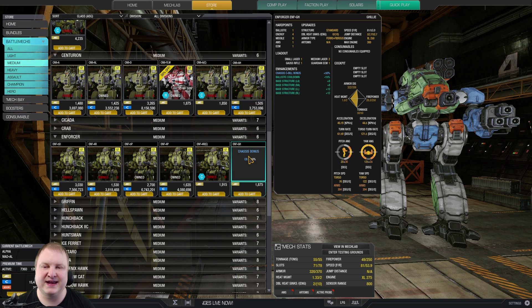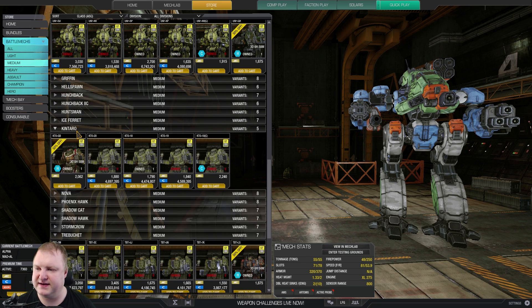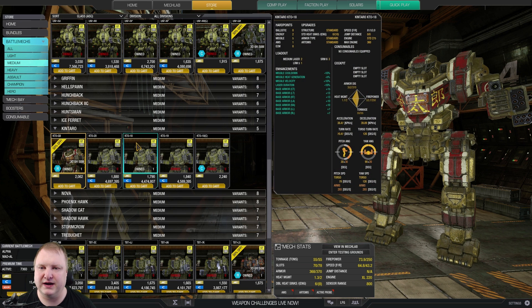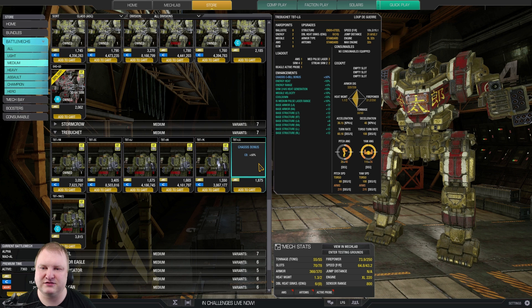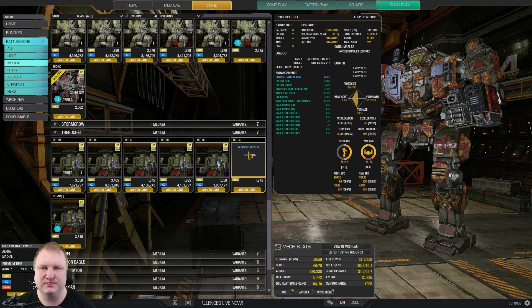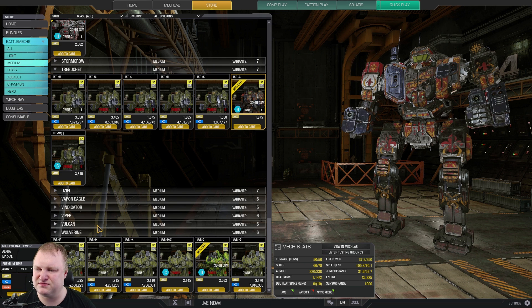The Enforcer Ghillie has ECM and ballistic cooldown, making it a nice Gauss rifle plus laser boat. You could also look at the Kintaro Golden Boy — it just looks nice, but the Kintaro 18 is very comparable, so I'm not sure the hero is worth it. The Shadowhawk Gray Death — nothing sets it so far apart, it's not a definite buy for me. The Trebuchet Gear is interesting for its missile velocity, cooldown quirks, and SRM6 heat generation — that could be a nice brawler with four hardpoints. Overall, the medium mech division really lacks standout options.